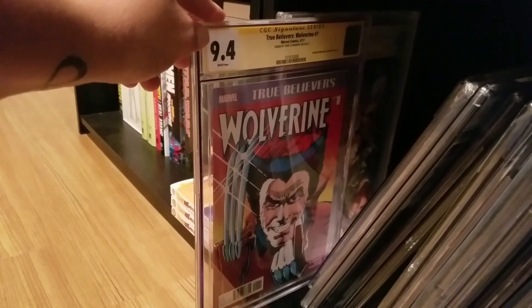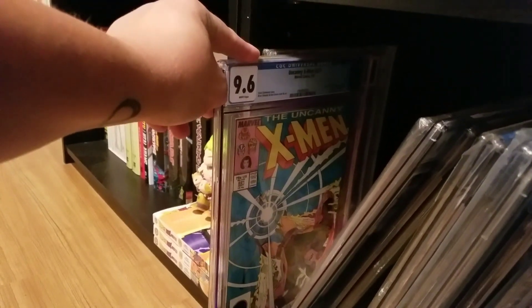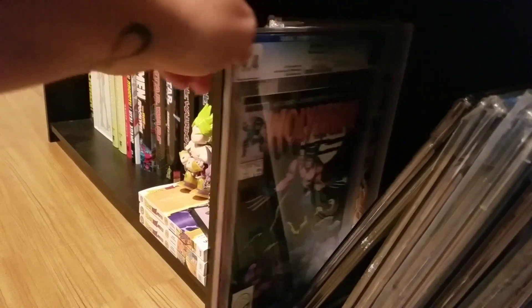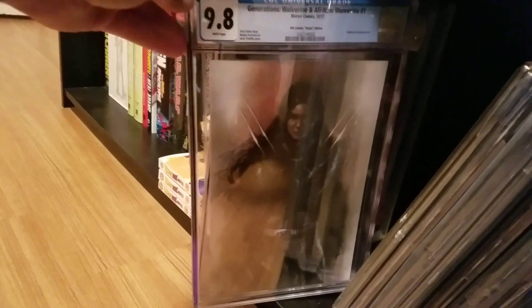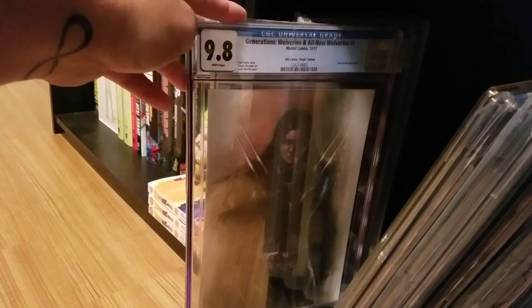We've got Wolverine True Believers signed by Chris Claremont, Uncanny X-Men 221 which is of course the first appearance of Mr. Sinister, X-Factor number six first appearance of Apocalypse, Wolverine number one - you guys know I'm a Wolverine fan so I gotta give my props to him.